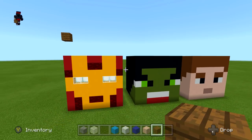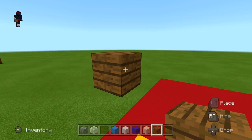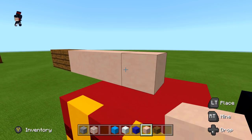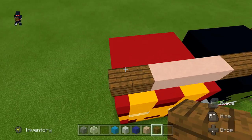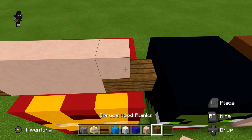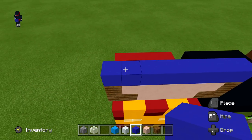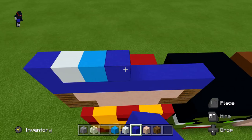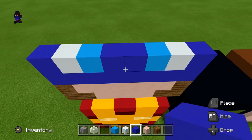Working left to right: one spruce wood plank, four white terracotta, two spruce wood planks. Next row: one spruce wood plank, six white terracotta, one spruce wood plank. Next row: a full row of blue terracotta. Next row: one blue terracotta, one white concrete, one light blue concrete, two blue concrete, one light blue concrete, one white concrete, one blue concrete.